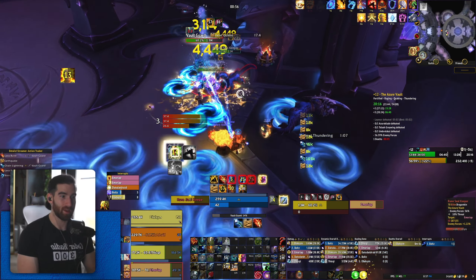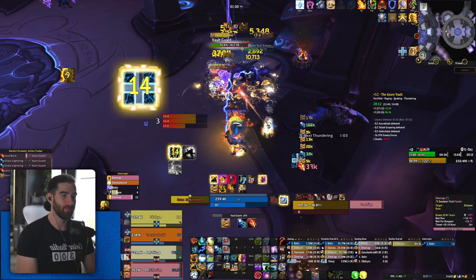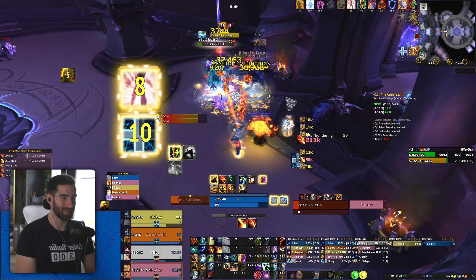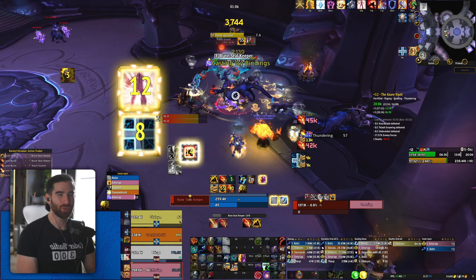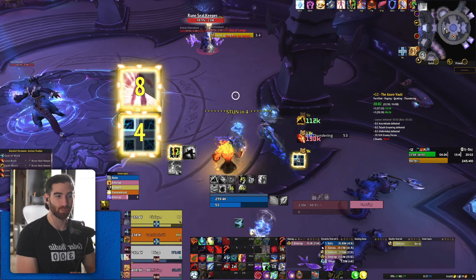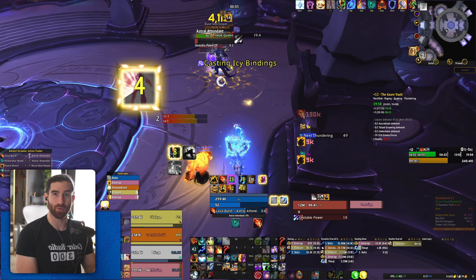I wanted to pick this PUG run over my dedicated group runs because it's harder to do well in PUG dungeons — you can't communicate with the tank and you don't know which pull is coming up. There's another PI here. I have decent value out of my Primordial Wave and Storm Keeper, and there's a proc — now I can get some Lava Beams out.